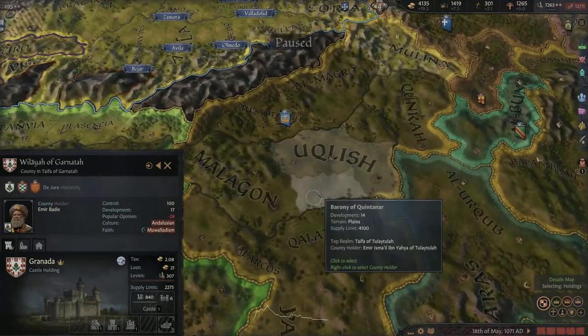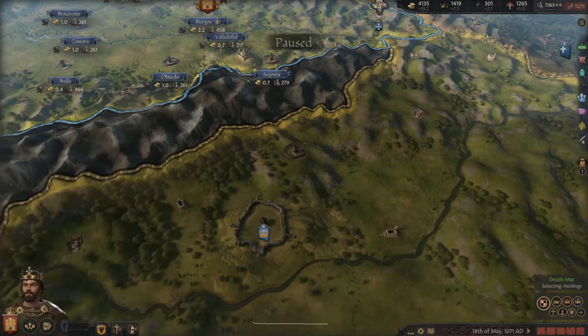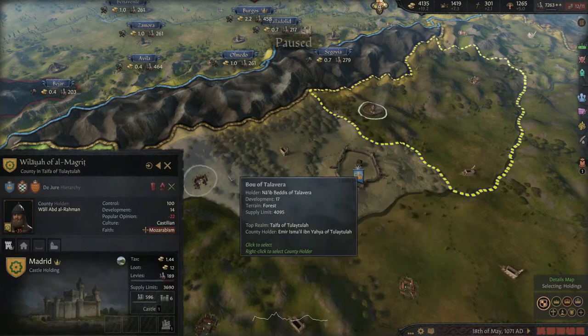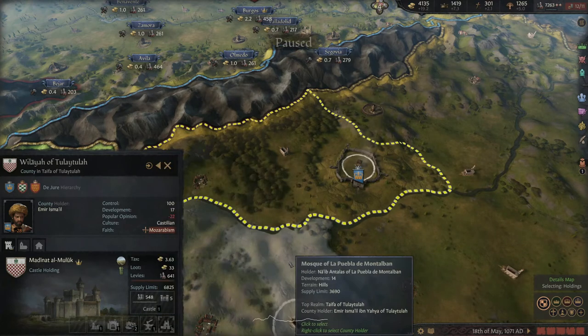Heading a bit further up, we can find our next one. This is the City Walls of Toledo — located in the actual capital province. It has fort level plus two, garrison size plus 25%, hostile raid time plus 50%, holding tax boost, defender advantage boost, dev growth boost, and dev growth plus two per month. That's pretty significant for dev growth. If you boost that province with other buildings that encourage development — like cities with the right buildings — you're going to get some really strong dev growth going on.